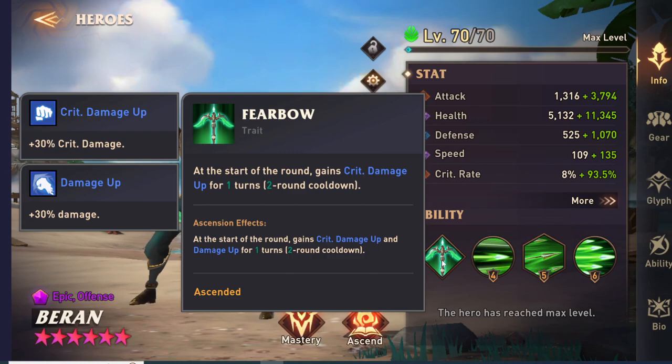Let's go over her trait and the rest of her kit. Her trait says at the start of the round she gains Crit Damage Up for one turn on a two-round cooldown. If she's ascended, she gets Crit Damage Up and Damage Up for one turn. This used to be Speed Up, but they recently changed it — and at first I thought it was going to be a nerf, but it's just different.